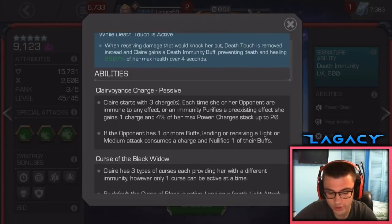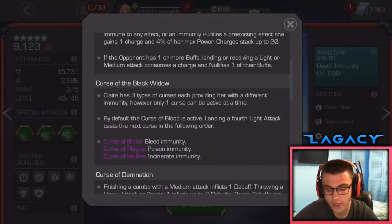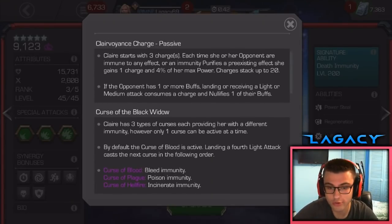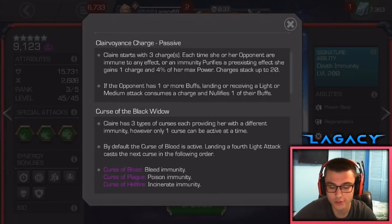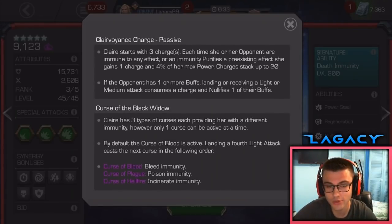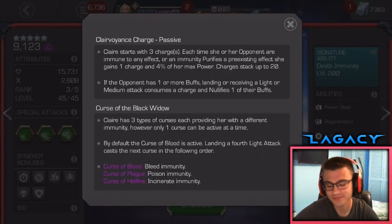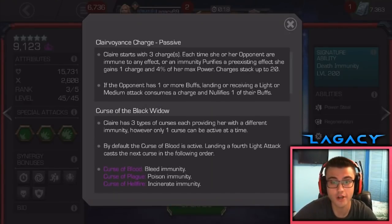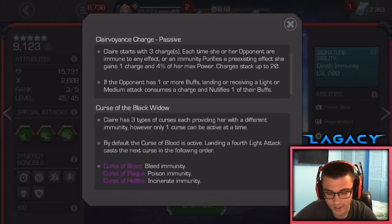Fighting immunity characters is what you want, because getting that power gain is really nice, as well as building up Clairvoyance Charges. Anytime you're immune to a debuff and it triggers, you also gain one of the Clairvoyance Charges. This champion is extremely good with Suicide Masteries. At the start of the fight you start with three charges; if you're running Suicides you purify the bleed debuff, gaining a fourth charge. Throw one combo of lights to switch to Curse of Plague, purify the poison, get another charge. Anytime the opponent or yourself purifies a pre-existing debuff, you gain a charge — so fighting a Red Hulk who shrugs off your debuffs still counts.